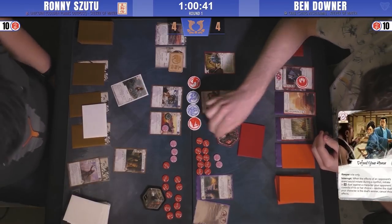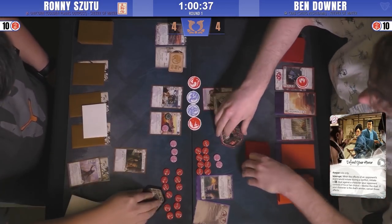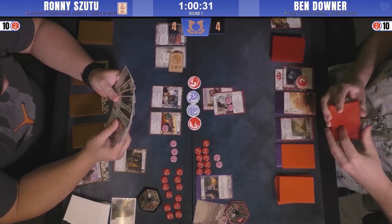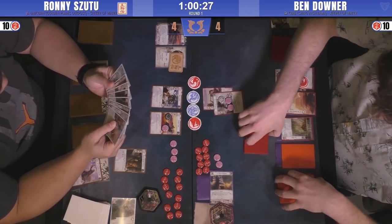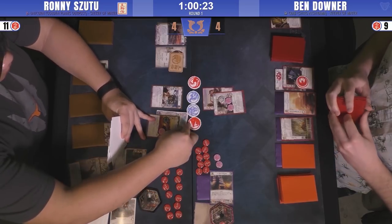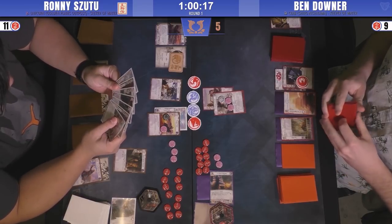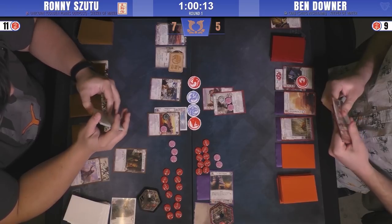Ben initiates a duel against probably the Moto Youth. Ronnie decides not to risk bidding high — Ben bids one, giving Ronnie an honor. Ben bows Shiro Nishiyama to give the Borderlands Defender plus one, putting him on five. Ronnie answers with Curved Blade, bringing him up to seven. He is winning, but not breaking just yet.